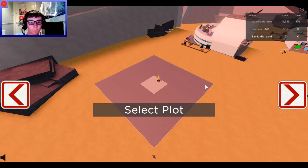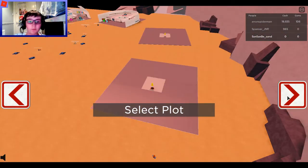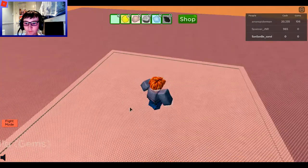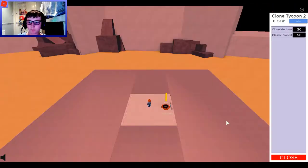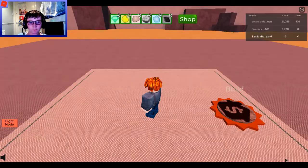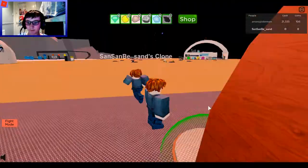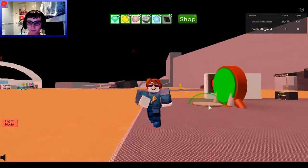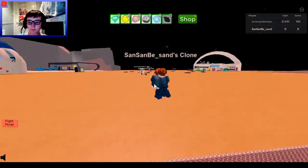I guess there can only be 4 people — oh, there may be other options. 1, 2, 3, 5 — there can be 5 people. I think I'll go over here, away from everyone else. I'm going to build Clone Machine and Classic Sword. Those were both free. And there's my clone machine — it looks different. And there's my clone. I'm in space now, and there's another clone.